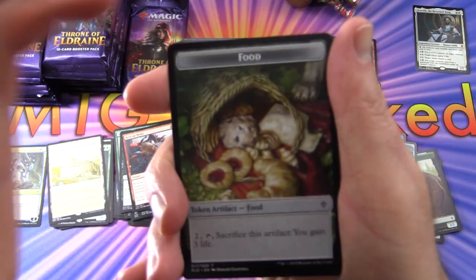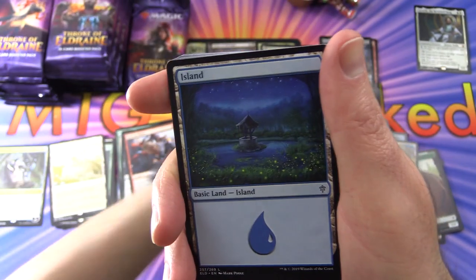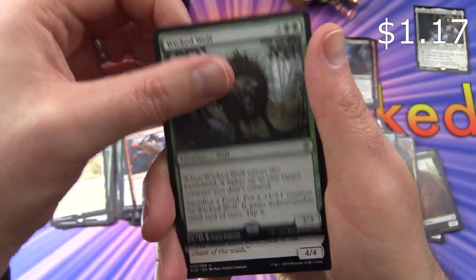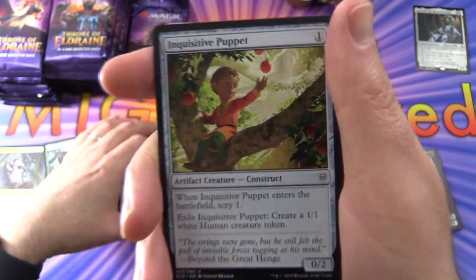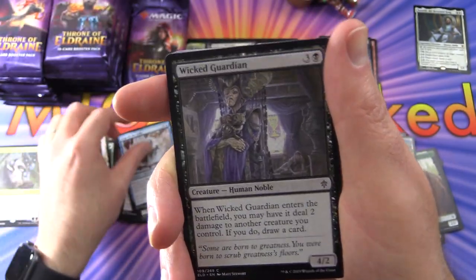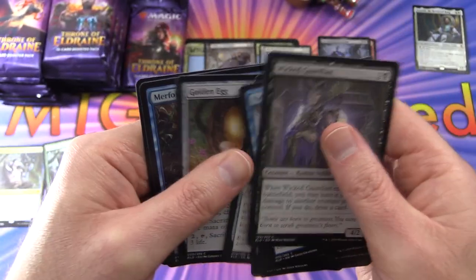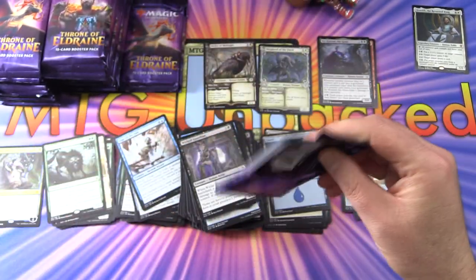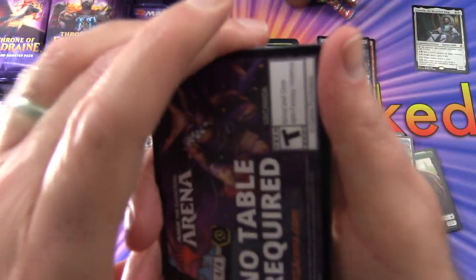So has anyone done anything with these food tokens yet? Cranking out the food? Has food managed to win you the game? Leave a note in the comments. An island, and a Wicked Wolf is the rare. Alayna the Lion's Claw, Inquisitive Puppet — you can turn him into a real boy — Sage of the Falls, and Wicked Guardian. And you know what, that Command Tower, I bet that is in the Brawl deck — that's probably why I'm not seeing it here.